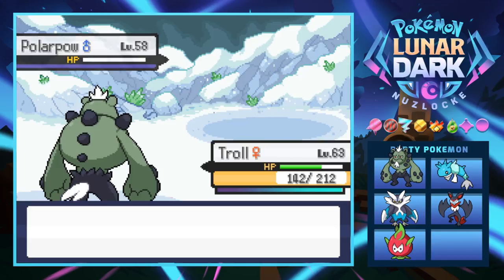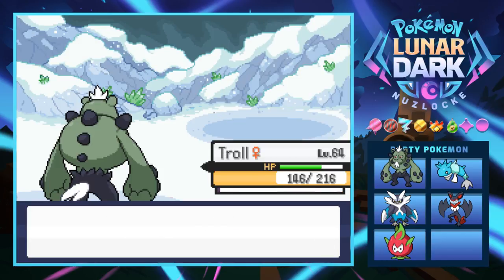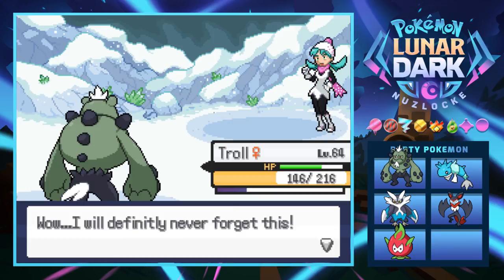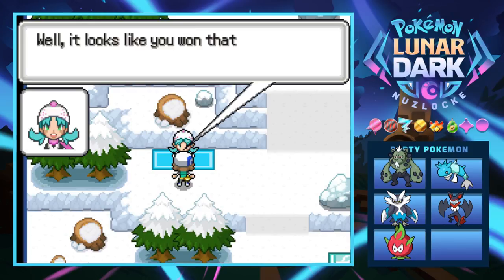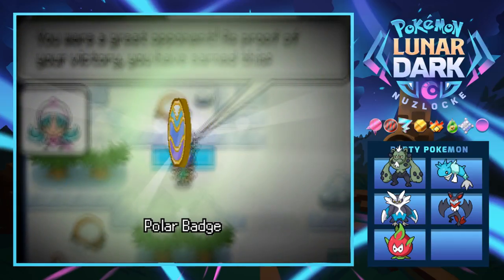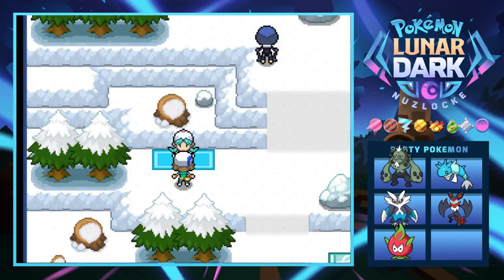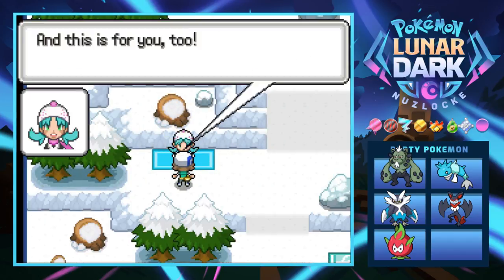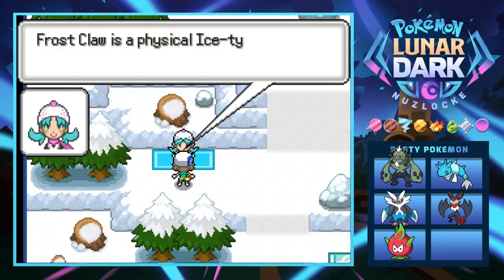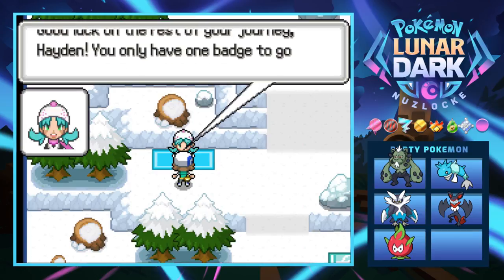We win the gym battle! Alice gives us the Polar Badge — but at what cost? I lost Ranja, my cool firemon, and I'm honestly so sad. We also receive TM107 Frostclaw, a two-turn physical ice type move that gathers cold air around its claws. We don't mess with two-turn attacks. Alice says good luck — only one badge left before the Pokemon League.